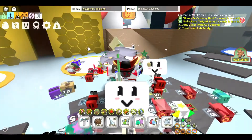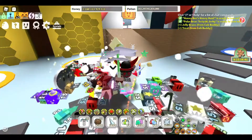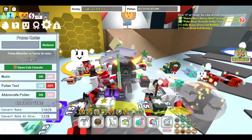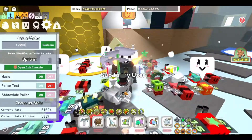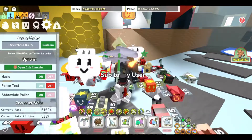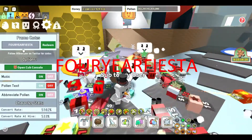Let's get started! So first, click on the system page and the promo code is 4 Year Fiesta. This is the new code — 4 Year Fiesta.